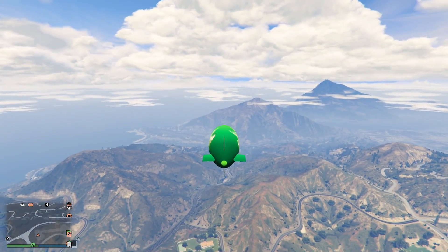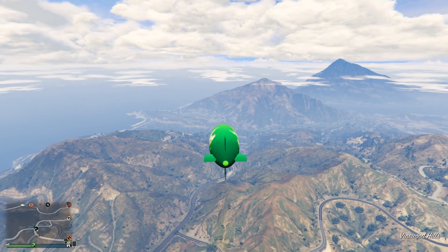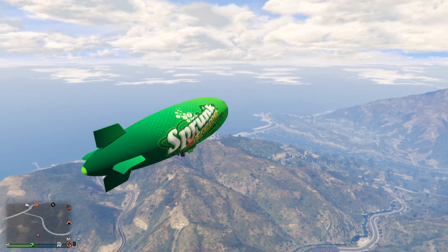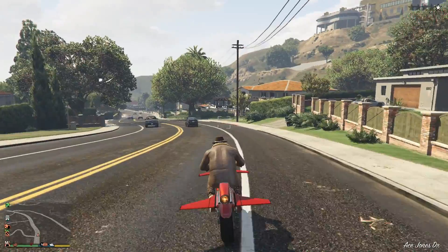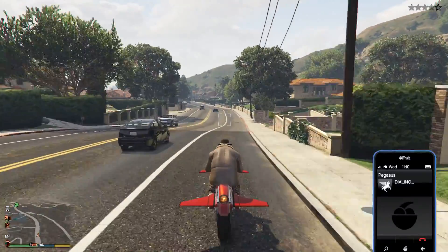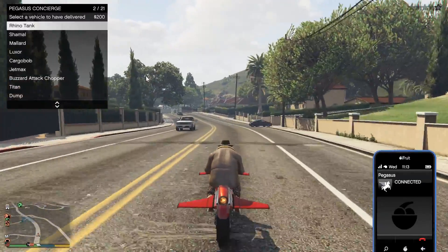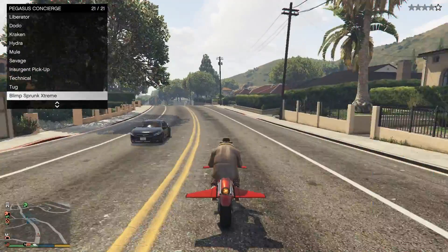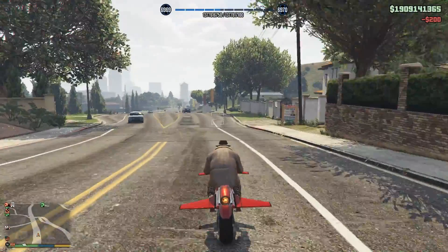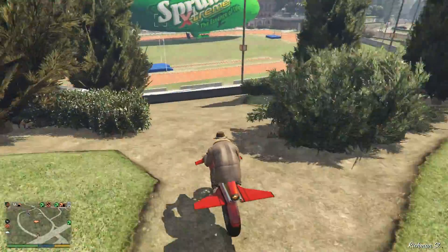So the blimp is slow, its turning and handling is pretty bad, it's just a massive target in the sky, and it's easily shot down. It's pretty expensive and costs over 1.1 million dollars if you haven't unlocked the trade price, and this vehicle isn't even classified as a personal vehicle. You cannot store it in your hangar if you own one — this is classified as a Pegasus vehicle. We haven't received a Pegasus vehicle in GTA Online in quite some time, possibly over two years, and the reason for that is because Rockstar began making previously unstorable vehicles storable. The blimp, though, cannot be stored in any property and is exclusive to Pegasus.